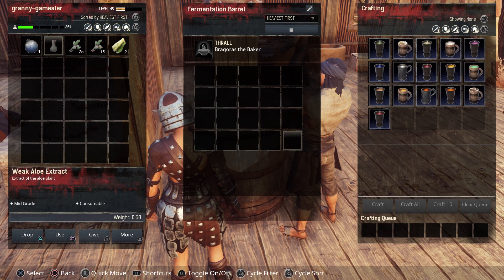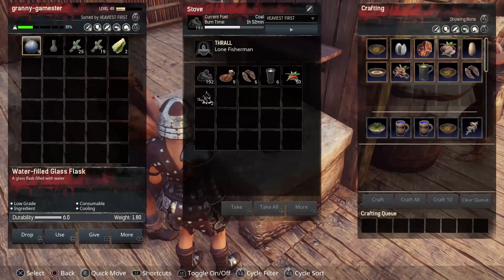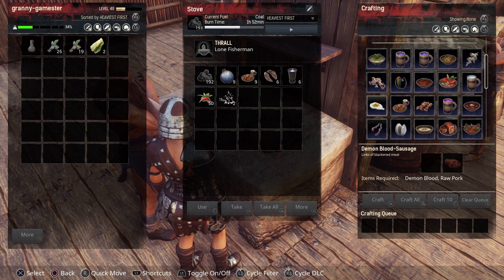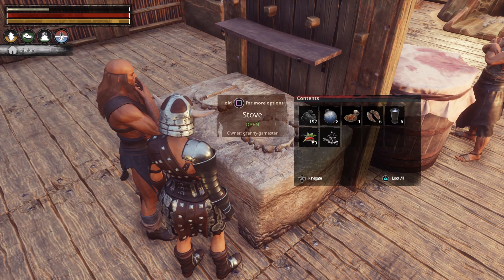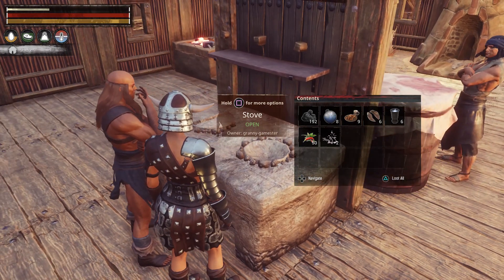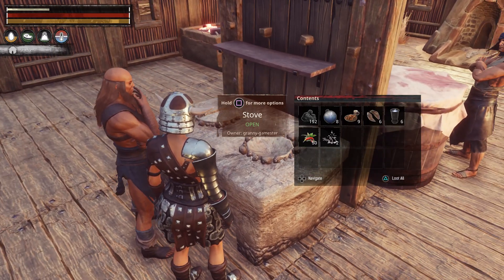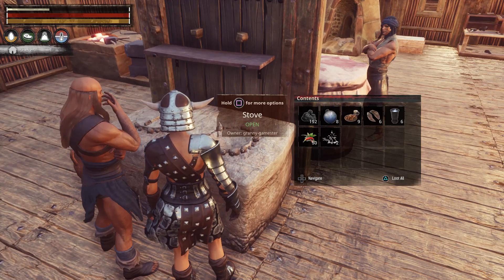You don't make the purified water at the fermentation barrel — you make the mead there. You make the purified water at the stove. As you can see, this is a process. I would not bother with doing this personally for healing. I would use potions. This is way too complicated, but if you like cooking, you'll probably enjoy doing this part.